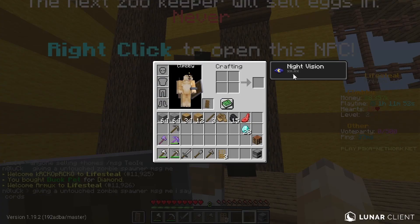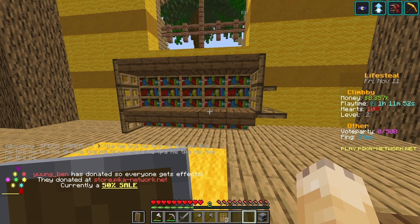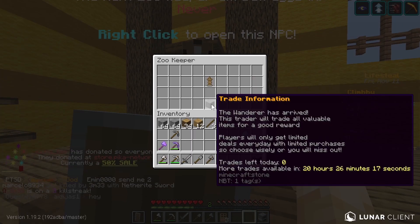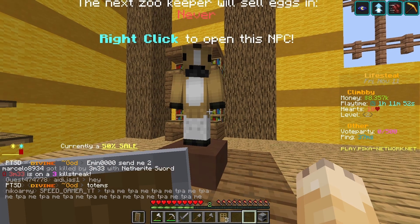But wait, where is it? Where is the pet? What? Did the Pika network just scam me? And then immediately I made sure to read everything again. Where is my pet? Has the purchase really gone through?